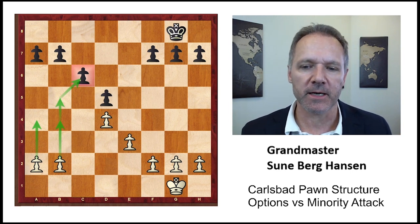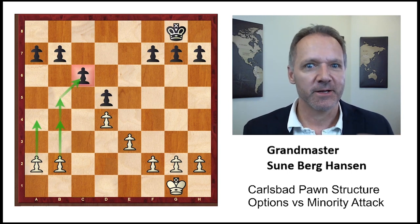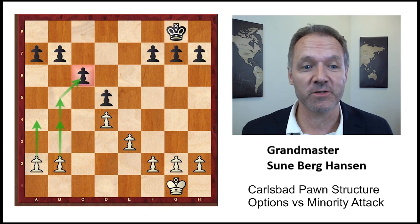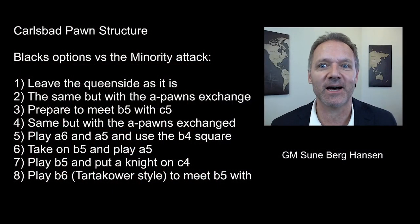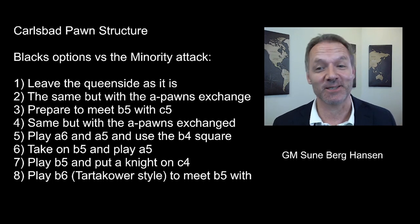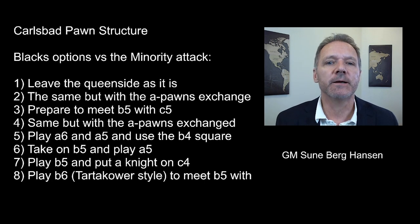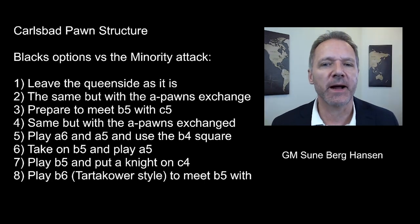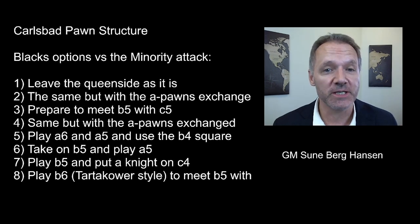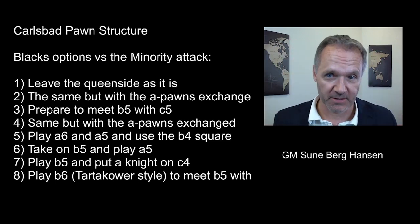We're going to go through eight different plans. You can get this in the notes or just write it down. Black's options versus the minority attack — and Black actually has eight options. Eight. That's a lot.